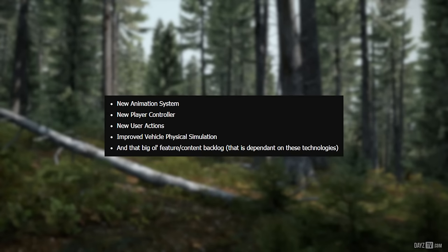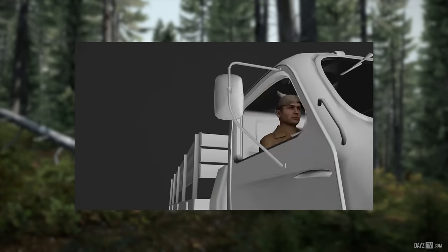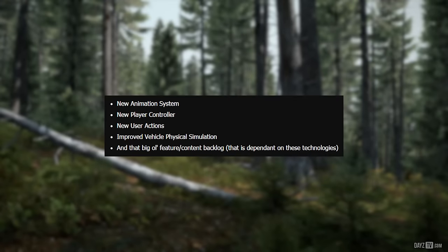While this splinter team works on the 0.62 visual fidelity overhaul of Chernarus, the primary bulk of the DayZ development team will be switching their focus to the beta milestone. Beta is a major point in development and it goes without saying that it has its own challenges and hurdles. This milestone is focused on the following areas: a new animation system, a new player controller, new user actions, improved vehicle physical simulation, and a big feature content backlog.